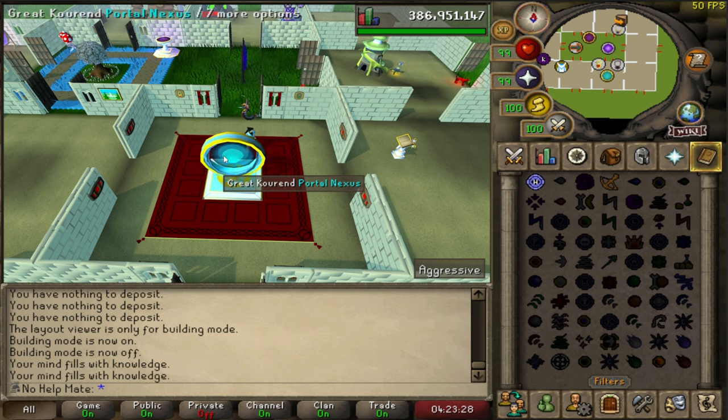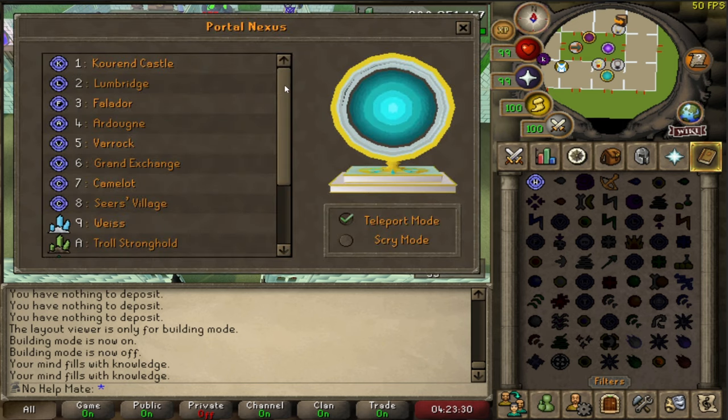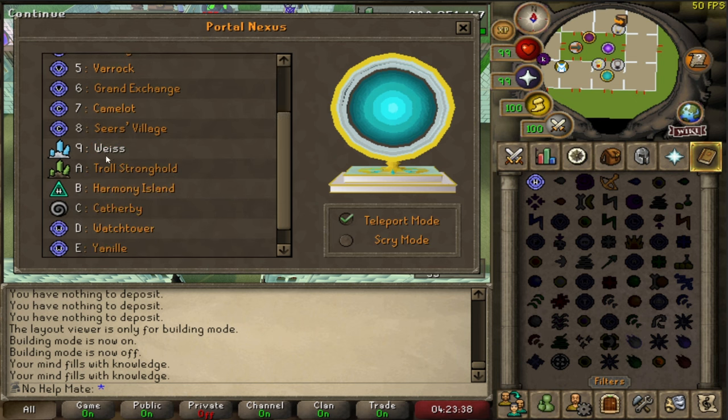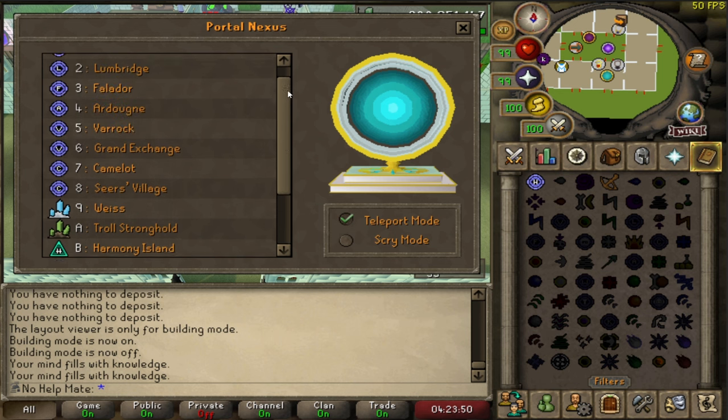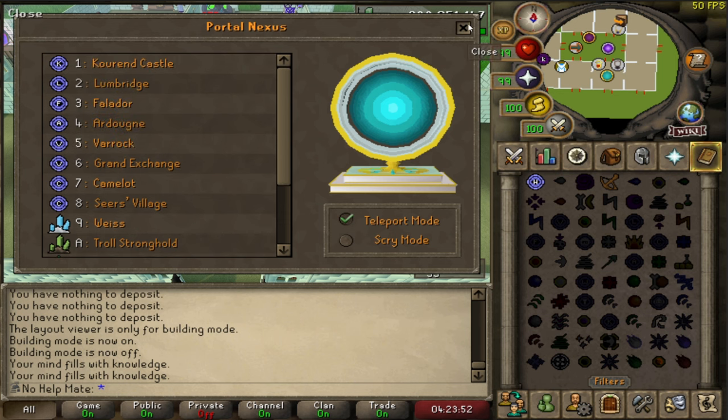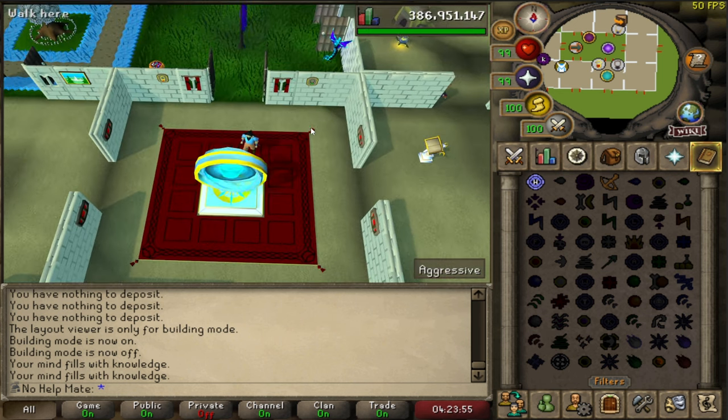If I spawn in and I need to do a clue scroll or something, I've got my spirit tree and fairy ring right here. You can configure the ring and use the fairy ring to get anywhere you need, or just use the spirit tree. The portal nexus is the farthest run, but I don't use it as often — only for things like getting to a slayer task, which is only required once every 30 minutes or so.